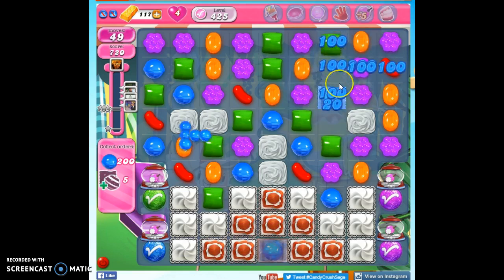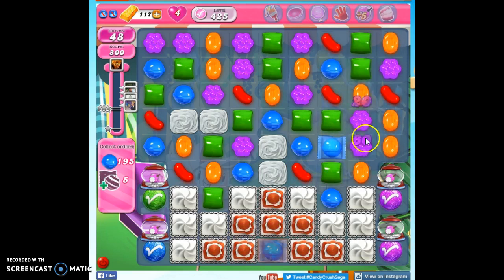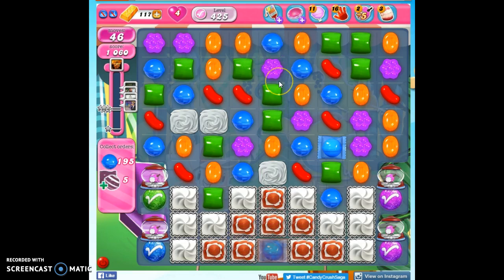So let's start doing that. If we have the opportunity, we're going to take it, but we're also taking out as much frosting as we can. Now we have some lucky candies on the board. Those always relate directly to our orders, so it's going to be either blue, striped, or wrapped.